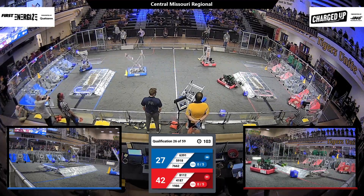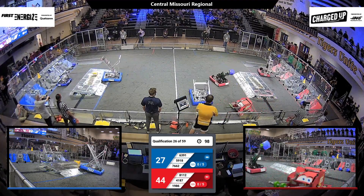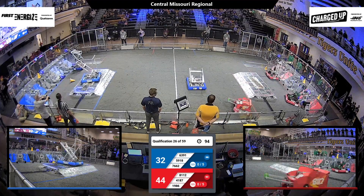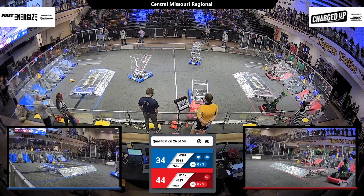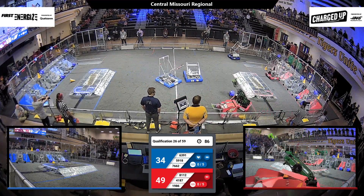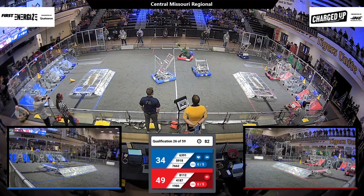76-62 herding a cube onto that blue alliance charge station. They're taking that cone over right behind their partner. 41-87 looking to camp a cone here onto the top row — get it placed onto that cone node. They're lining up.